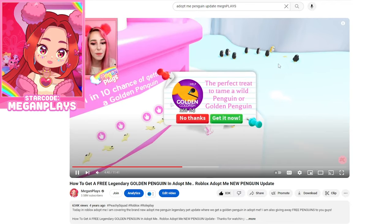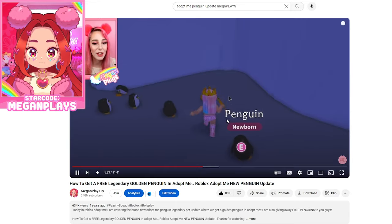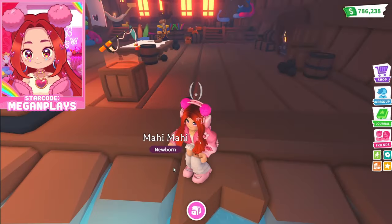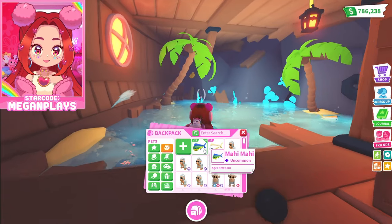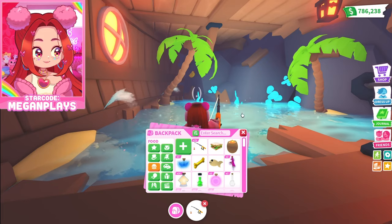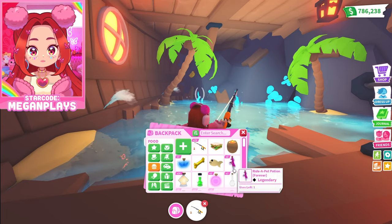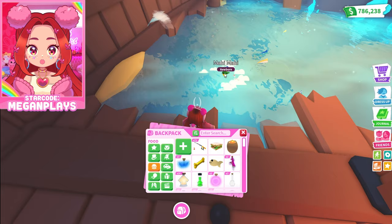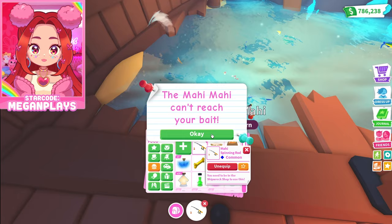I tried to throw the rod right at the golden penguin in hopes that the other penguins wouldn't get it, but that's just not how it works. I tried really hard to bait the gold penguin. Anyway, lesson learned after years and years — there's no rhyme or reason, you just kind of gotta throw it out. I would look for lucky spots. I was foaming at the mouth for these legendaries. Oh, I thought that was a diamond — it was not. I got my hopes up for nothing.